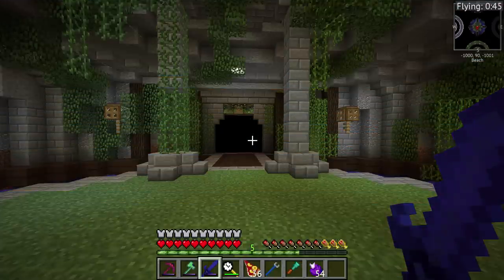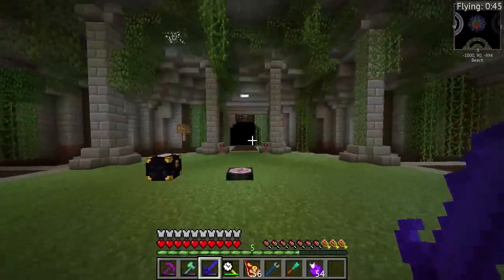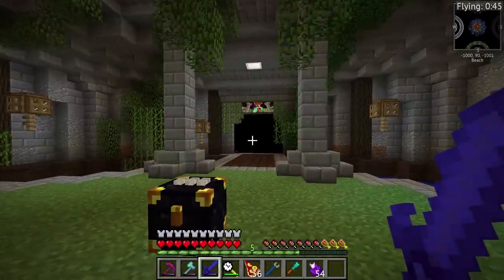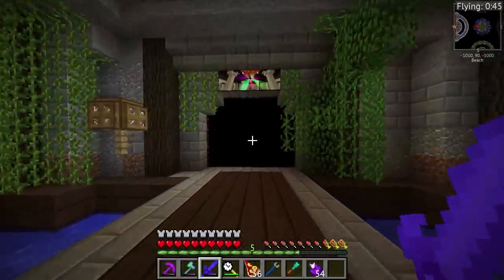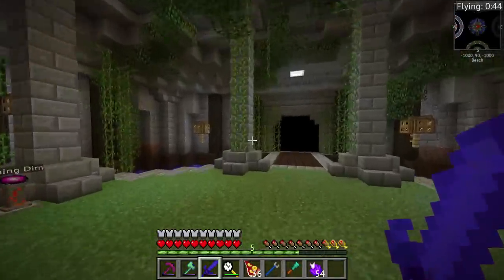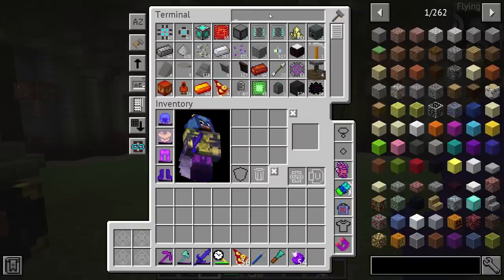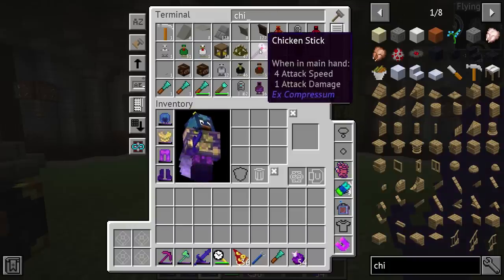Today we're going to be going after — that's right — the Chaos Chicken. We've been kind of sitting here doing some of the side things for a while, and I've been putting off fighting that chicken. I think we're going to put this sword to the test today and see what we can do with this thing. I do need to grab my Chicken Stick first of all.